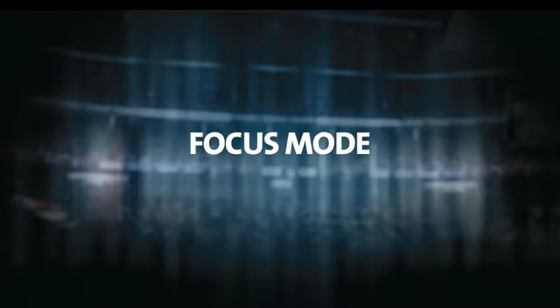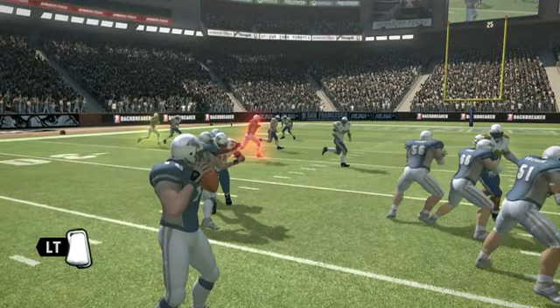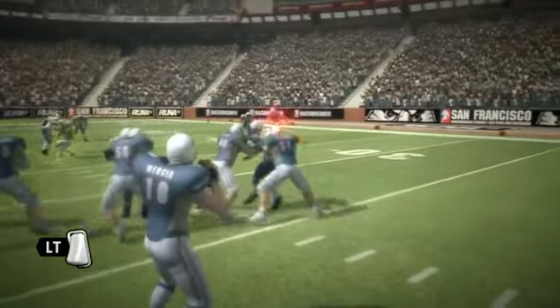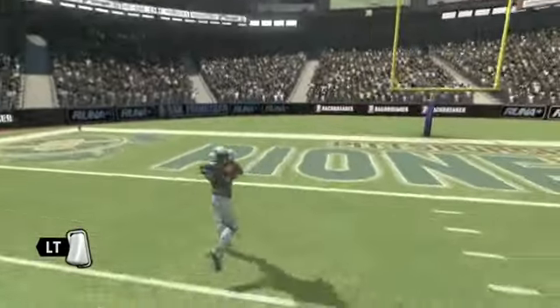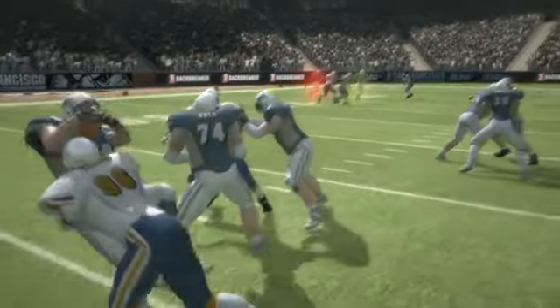Perfect passing takes concentration. Hold the left trigger to zone in on the targeted receiver for a precision pass. You will now throw with maximum accuracy, but you'll be less aware of what's going on around you. In focus mode, flick the right stick left and right to quickly switch receivers while staying zoned in. But be careful, you really don't want to miss that blitz now.